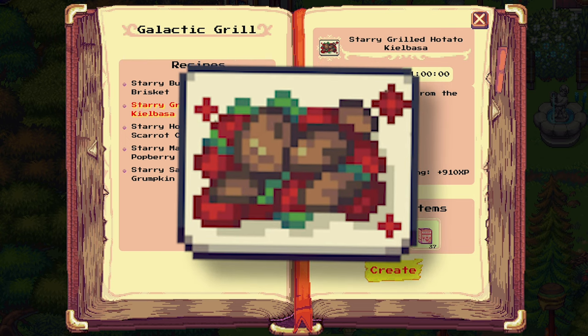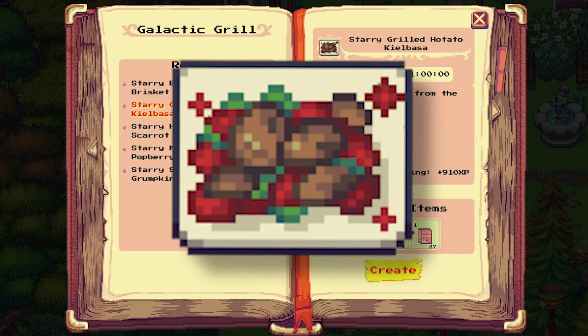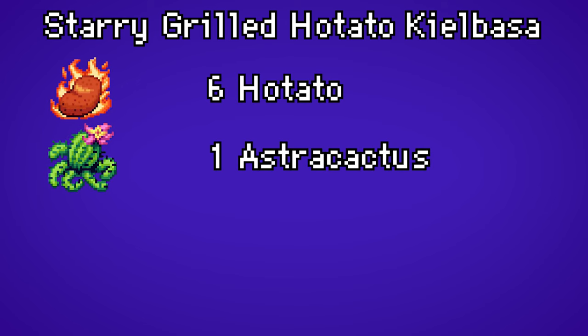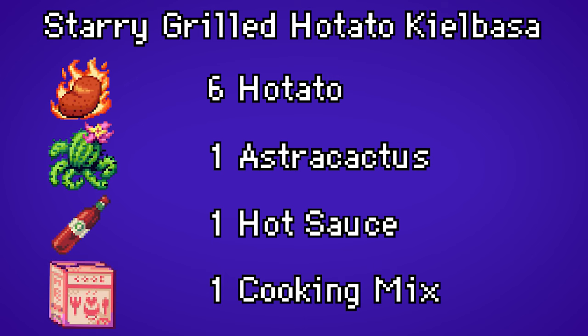The starry grilled hatteto kielbasa requires six hatteto, one astra cactus, one hot sauce, and one cooking mix.